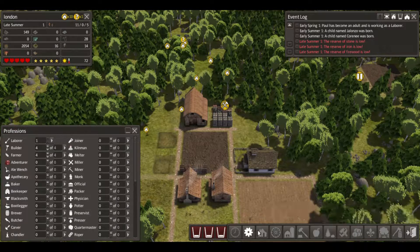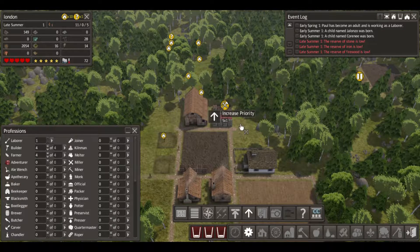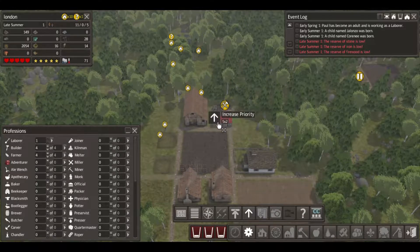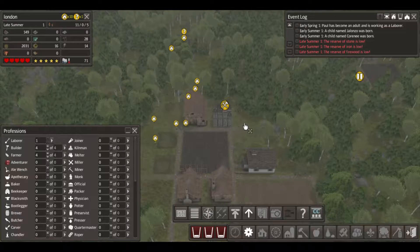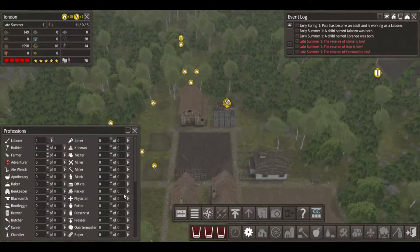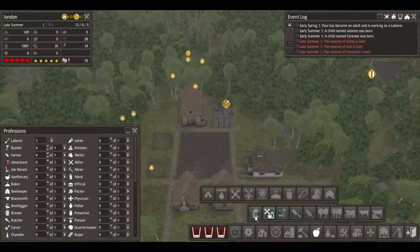I want to say high priority - increase priority. Increase it, come on. There are deer roaming around - I think that's deer, it is! So I think I figured out what our next food source is gonna be.